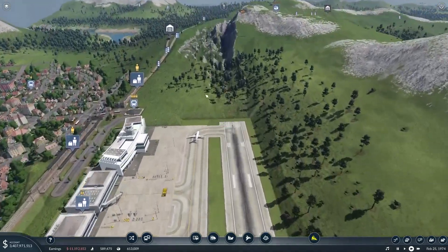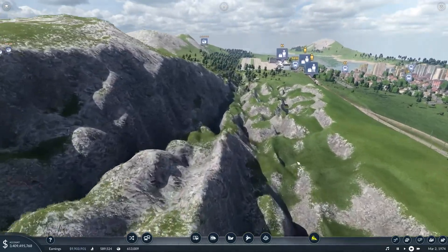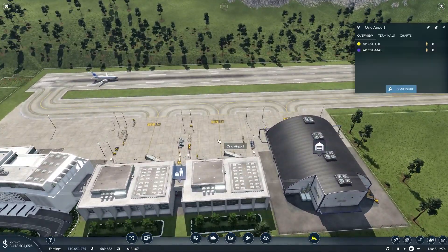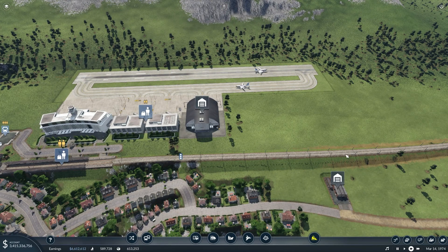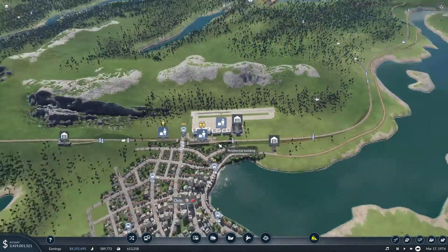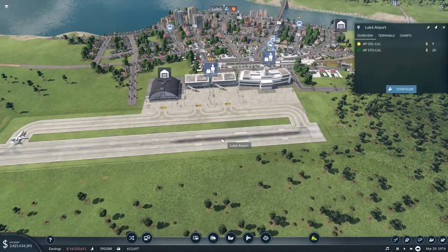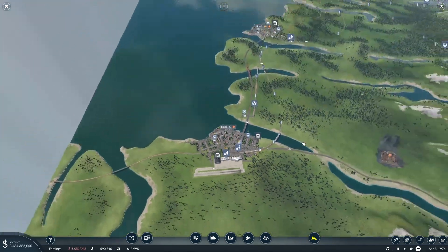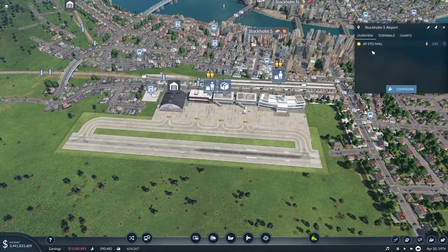There we go — it's not the prettiest shave of a mountain range but it's working. I can probably smooth that out later on, but I won't waste time on that at the moment. We have some passengers starting to arrive. How does it look up in Luleå? We've got passengers there as well. Stockholm-Malmö is busy.